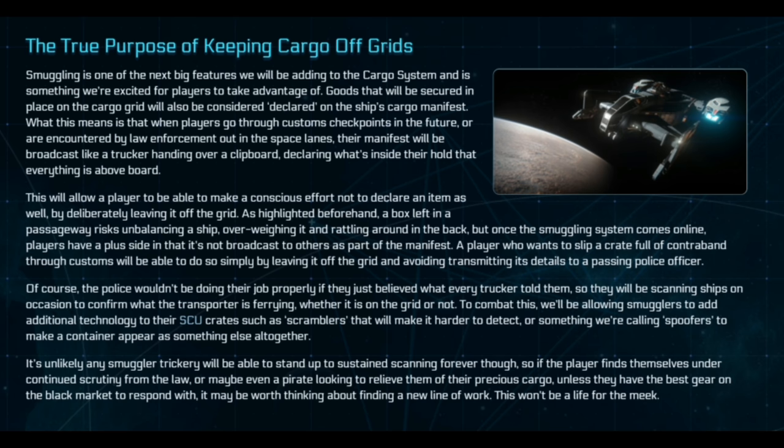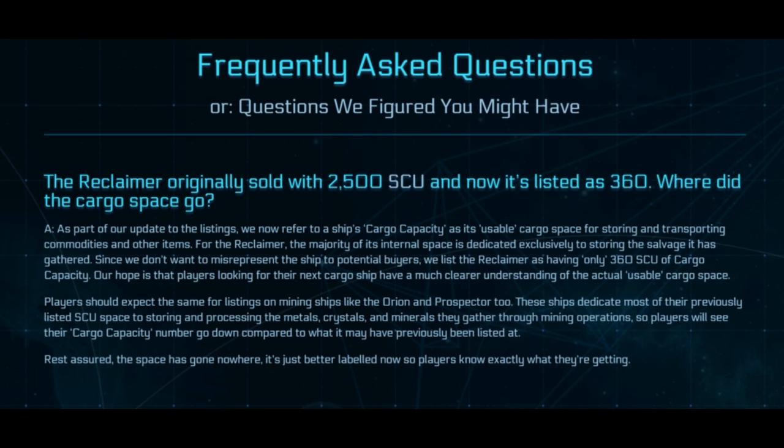The next section covers the true purpose of keeping cargo off grids. When you have a cargo grid, it allows you to buy and sell via a terminal. If it's not on that cargo grid, you can't do that. But when it's off the grid, it allows you to hide from scanners and carry more cargo. Yet again it has trade-offs — you can start over-weighting, damaging cargo and objects, because if it's not on that grid, there is no magnetic force to hold that down. There are also other technologies coming to the game to make scanners harder to pick you up.